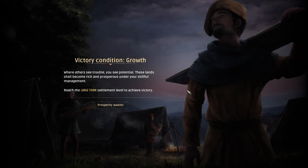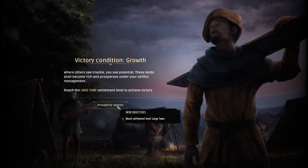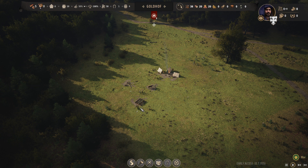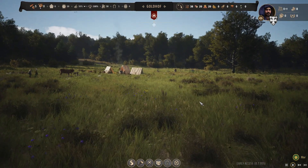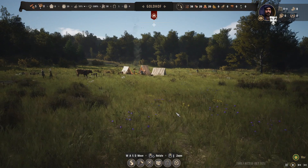A new message: 'Well, where others see trouble you see potential. These lands shall become rich and prosperous under your skillful management.' I wouldn't go quite that far! 'Reach the large town settlement level to achieve victory — prosperity awaits.' All right. Families need food, fuel, and a roof above their heads to survive. The regional panel above shows how much you've got left — so we've got 20 food, 20 fuel, and 38 construction things. Now let's have a look at the map. Oh look at this — it looks gorgeous!